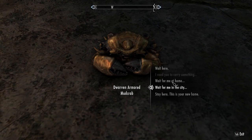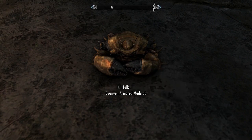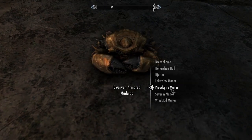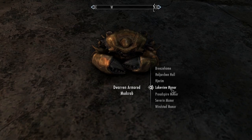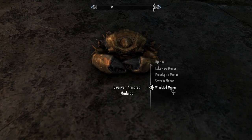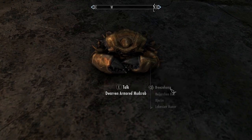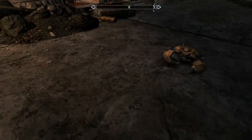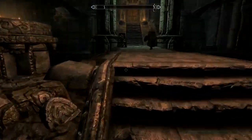The cool thing about the armored mud crab is you can dismiss it to any city in the game, to any homes that you may have, or to your current location. So if you found a creekside or riverside area that you think would be awesome for the mud crab to stay at, you can do that.